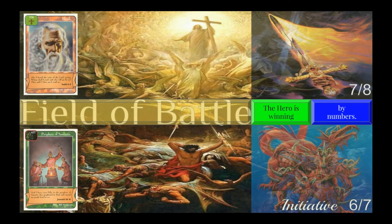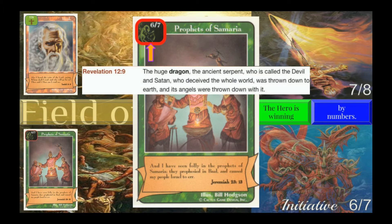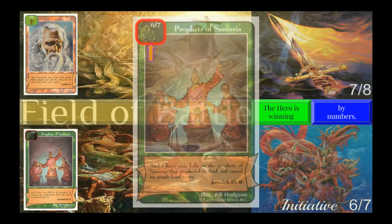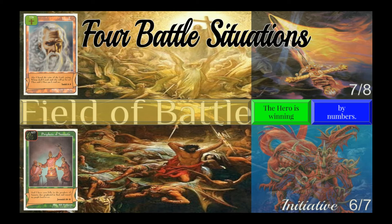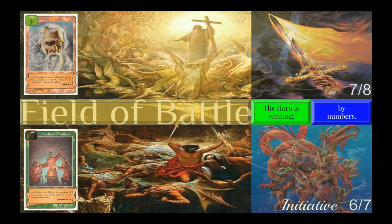Let's get back to our battle. Prophets of Samaria is blocking Isaiah. Let's take a look at his icon box. The dragon — a symbol of the powers of evil — tells me that Prophets of Samaria is an evil character. Now that an evil character has been presented to block Isaiah, we have to determine what the battle situation is. There are four possible battle situations: the hero is winning, the hero is losing, the characters are in stalemate, and the characters are in mutual destruction.